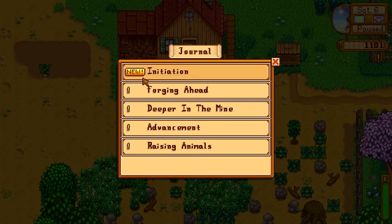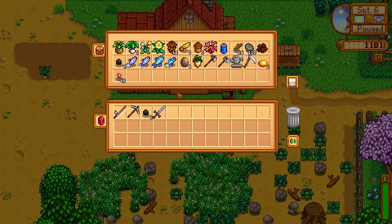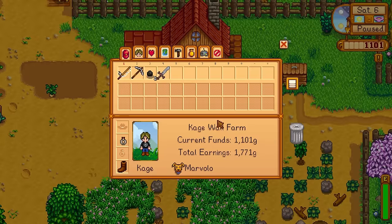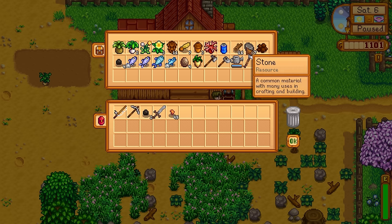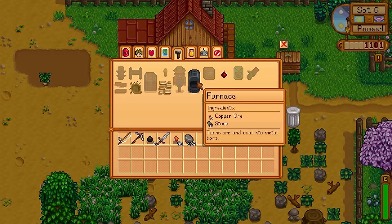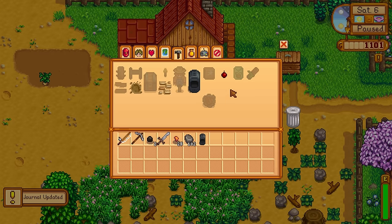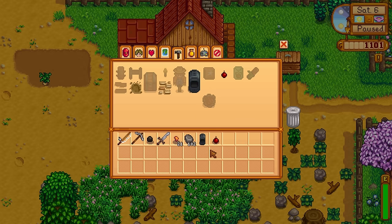We need to craft a furnace and kill 10 slimes. Let me see what I need... I have 45 copper ore. It takes 20 ore and 25 stone - click it and yay, we did it! I'm also going to make one cherry bomb - just one. That's kind of like a Zelda thing where you can open up secrets.